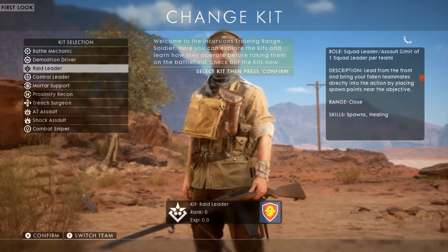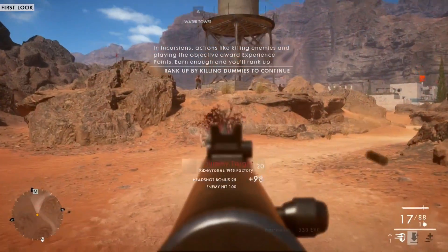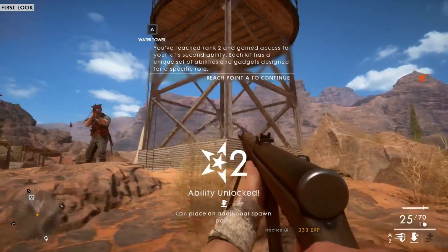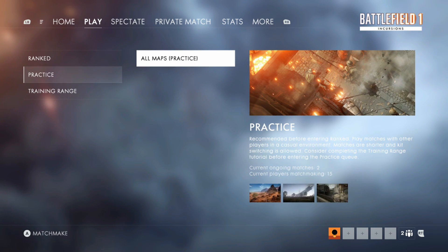DICE has made a way to ease new players into Incursions, as it's a very different game from base Battlefield 1. There's a training range where you can test out all the new kits available, practice on dummies, and follow a tutorial. They also have a practice matchmaking mode where, unlike ranked, you can swap through kits throughout the match without impacting your rank or your team as much.